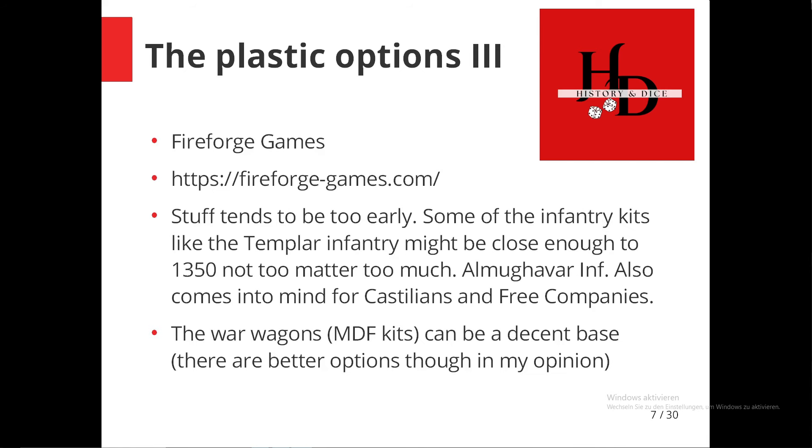The next option would be Fireforge Games. They also have a large range of plastics, but most of the stuff is geared towards the Age of Crusades, so up to 1250 or maybe 1300. However, some of the infantry kits might work for the very early part of the period we're covering, and especially the Almughavars — Spanish-style infantry — might be interesting depending on how the Spanish armies are set up in the book. Generally I would also probably advise to avoid this range; if you want to go plastic, go with the Perrys.